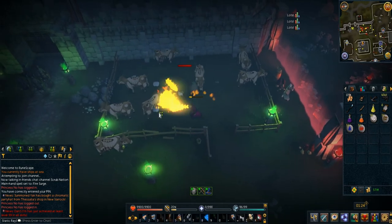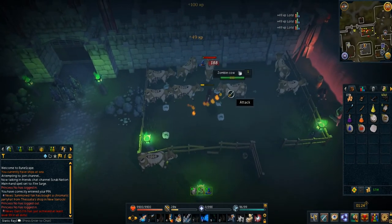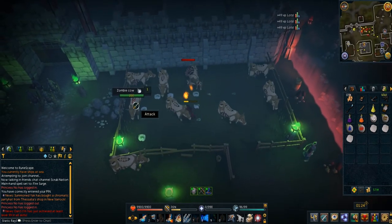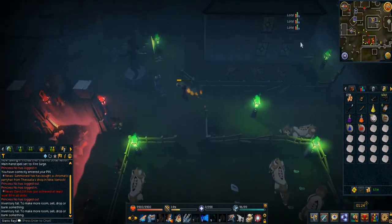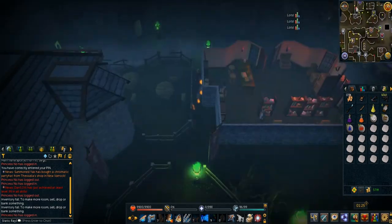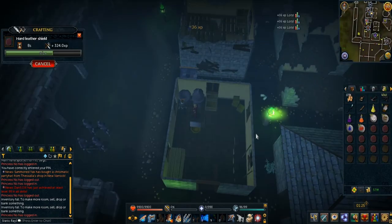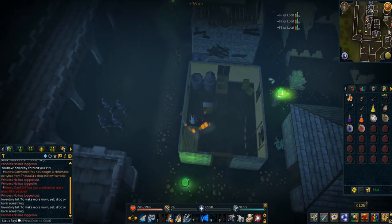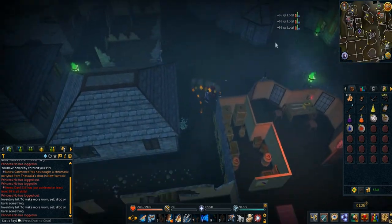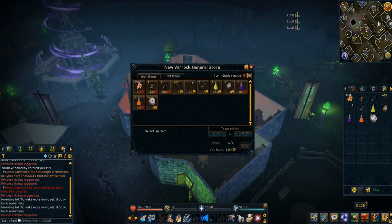Using abilities like Fire Breath and Chain, which do a lot of damage to multiple cows at once, kill multiple cows and gather all their hide until you have a full inventory. Then head back to the tanning shop, tan the hide into hard leather, make hard leather shields, then head to the general store and sell your goods. You've successfully completed the initial first run.